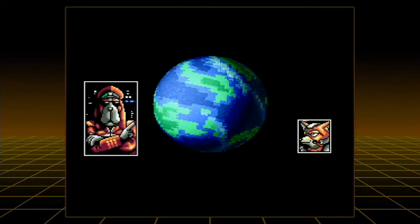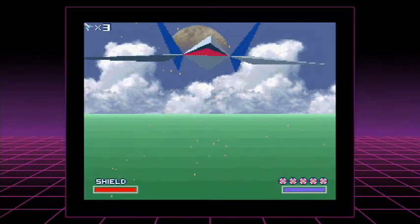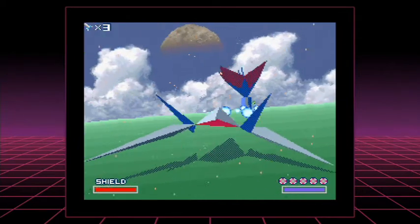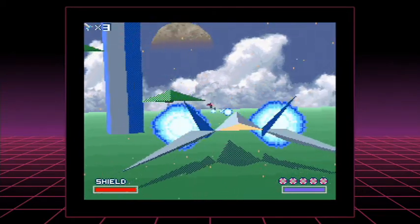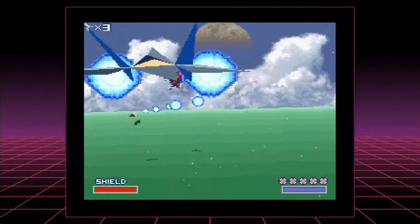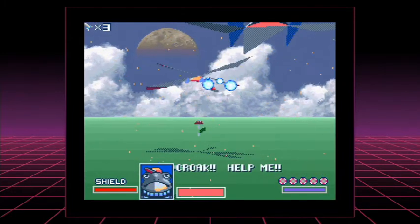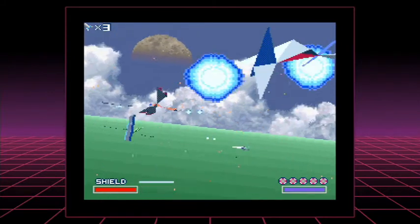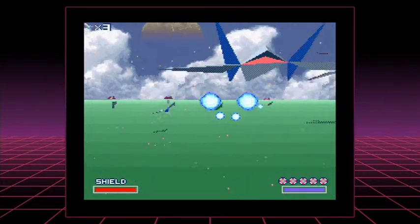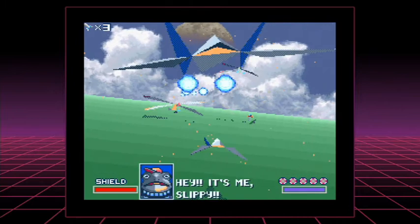I've never been to outer space, but I imagine that is what Earth would look like from that vantage point — which is quite appropriate, because this stage is supposed to kind of replicate Earth. There aren't many spaceships on this level — it's more us against nature, us against wildlife. There are three terrains: a grass terrain, a water terrain, and a sand terrain. At the minute we're on the grass terrain. The only spaceships are the ones you have to protect your teammates from.